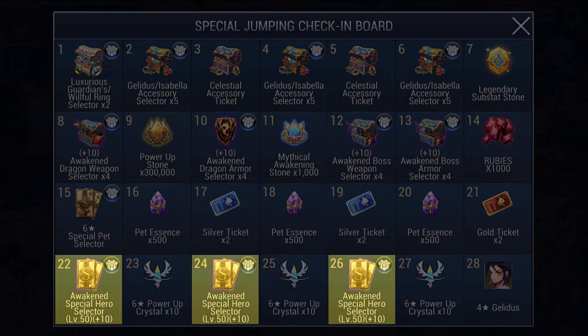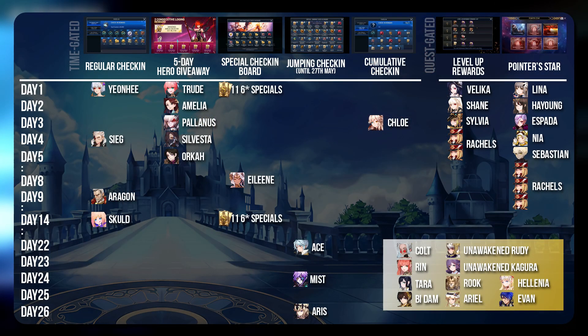In Week 4, we finally get the 3 Special Hero Selectors. If you have watched the very important Volume 7 of my Beginner's Guide series, this table would be very familiar to you. It is basically a chart showing all the free Heroes and Hero Selectors given to new players for the first 14 days. I made the necessary adjustments up to 26 days and these are the preferred options. The main changes will be getting Yeonhee on Day 1 instead of Zahara, because now that Hero Selectors are only given on Day 22, you will need to prioritize your Farmer first. Eileen is now set to Day 8 and is interchangeable with Scold on Day 14. This leaves the Jumping Check-In selections to be Ace, Mist and Aeris because of their high utility in PvE.